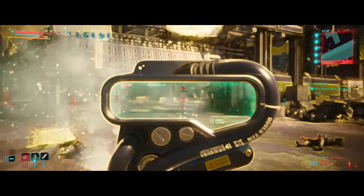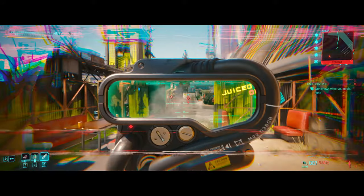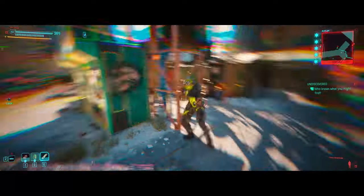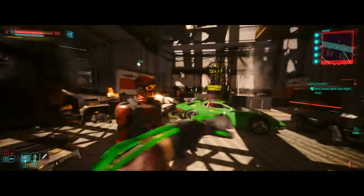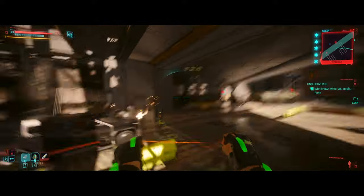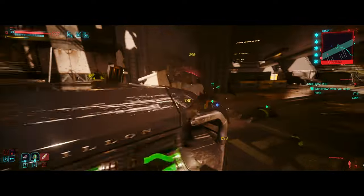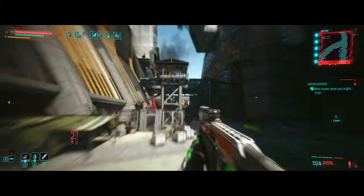Now that we've covered the most crucial attribute, let's turn our attention to the secondary attributes that complement this setup. As a disclaimer, this build is quite perk heavy, mainly because it requires investment in two specific weapon perks: smart weapon and assault weapon perks. In the early game, you'll face numerous trade-offs depending on your preferences. Options include weapon or damage enhancements, quick hack capabilities, survivability, cyberware, or mobility. In the end game, this becomes less of an issue as you'll have accumulated enough perk points. The order in which you prioritize these attributes can be tailored to your playstyle throughout the game.